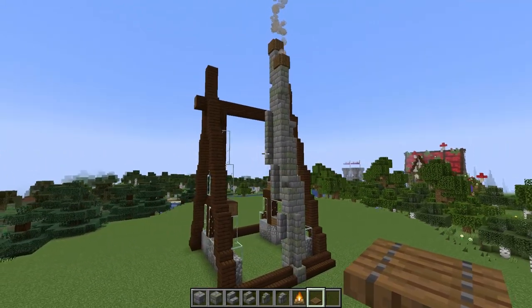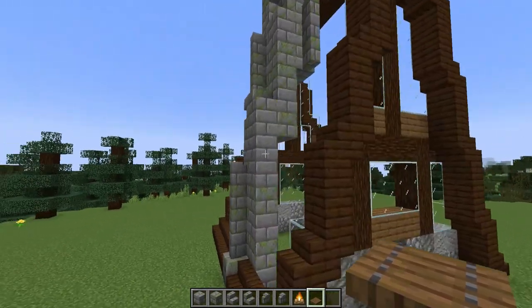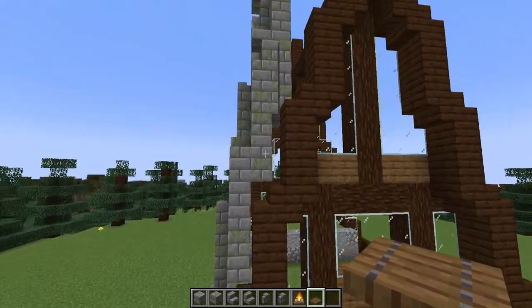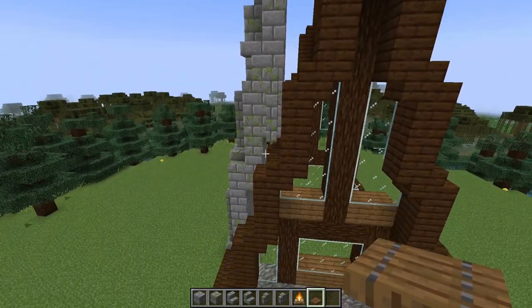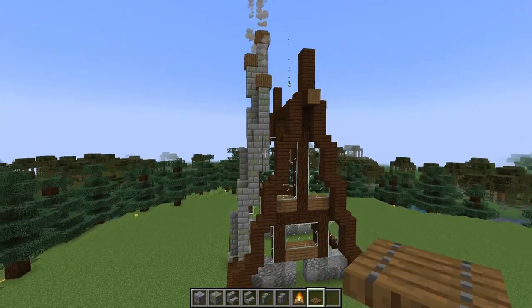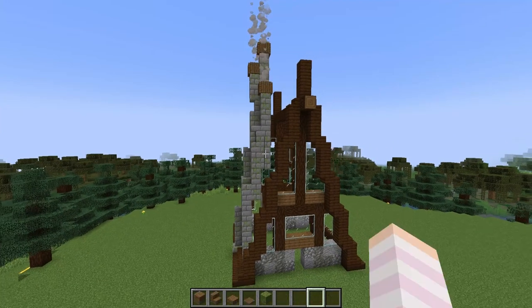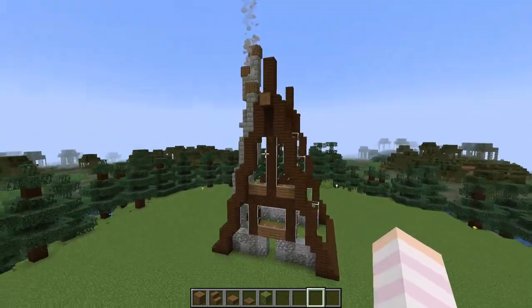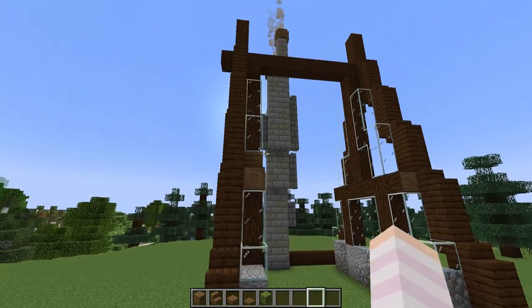If yours isn't exactly the same as mine, that's totally fine. All you need to do is ensure that this stepping pattern follows along with the steps of the build, so that way you're not interrupting the roof line. But if your stairs and walls are in a slightly different location, that's totally okay. Now that the chimney is in, we can start adding in the sides of the roof, or our walls — they kind of play the purpose of both.